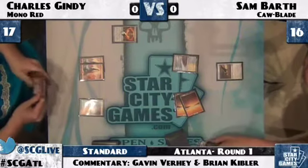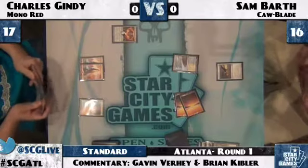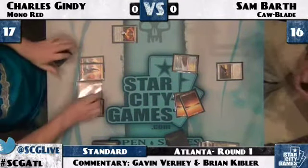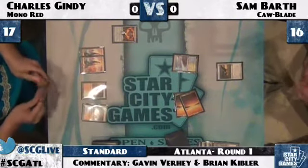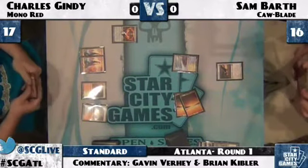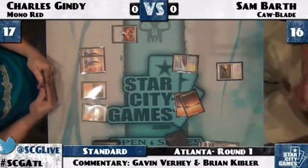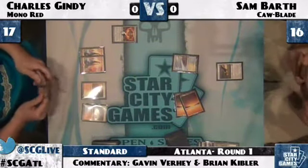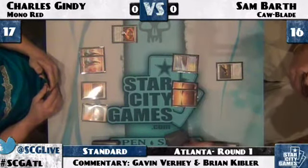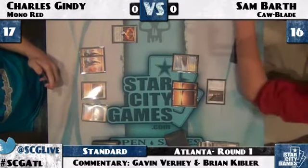Sam plays a Squadron Hawk, but he's stuck on three land. Sam is playing what has sort of become industry standard — the Phantasmal Image Sun Titan version of Cawblade. He doesn't have Hero of Blade Hold, he doesn't have Blade Splicer, he has a Merry Angel for sort of mid-game, and then the biggest of late games with Titan Image. That said, the Titan version needs a lot more mana to operate than some of the Hero versions. If he's sitting here stuck on land for very long, he's not really going to be able to do very much. Sam playing 27 lands, but still manages to miss his fourth land drop — shows you how mana-hungry this deck is.